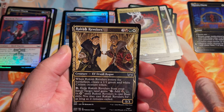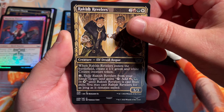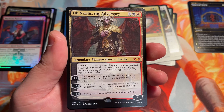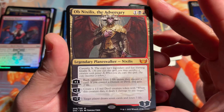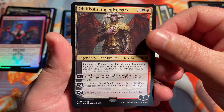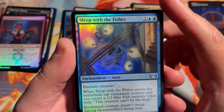It looks like our first mythic is coming up — I can see that M right there at the bottom. Oh, Obnixilis the Adversary. There he is, making his appearance. The main baddie of New Capenna, one of the main characters in the set. Love that card — great, great card. And then Sleep with the Fishes.